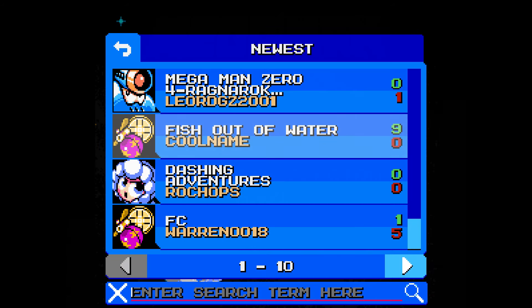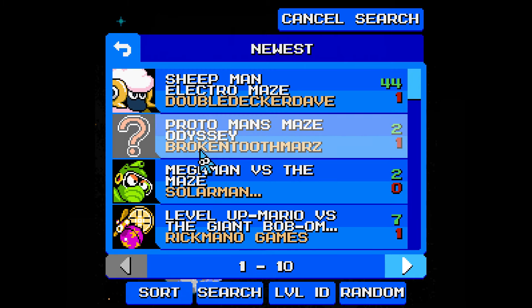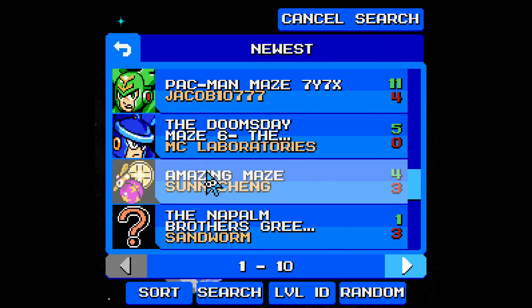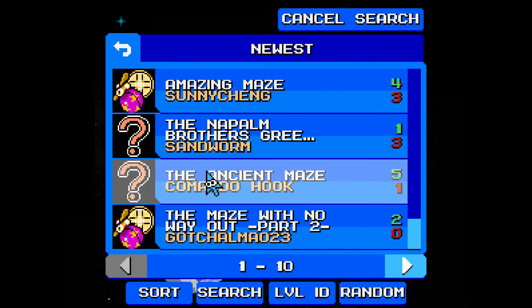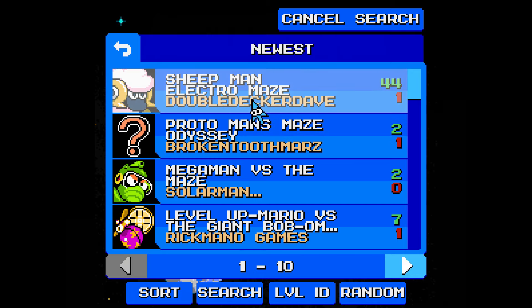Alright, it's time for some more Megaman Maker. This week I'm going to do a search — instead of scrolling around and picking something at random, I'm going to search for a maze kind of stage. I'll just look up 'maze' and see what results I get. This kind of came from last week's stage, the Sheep Boogaloo, where there were a couple of alternate routes.